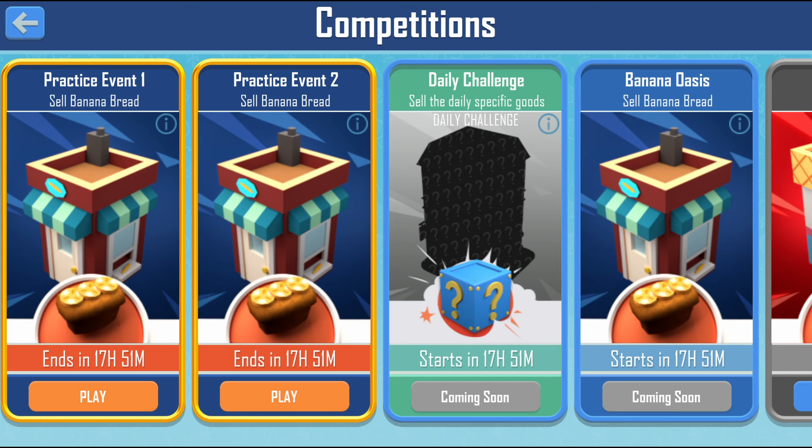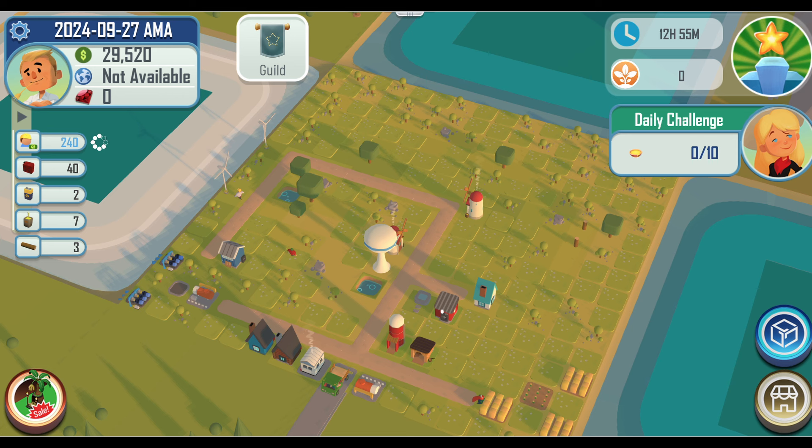Daily challenges will begin and reset daily at 17:00 UTC — the same time competition starts on Tuesday and ends on Friday. You can access the daily challenge event by going to the Events tab, clicking on the daily challenge mode, and entering it. It will be the one with the green colored card. Every day there will be a new challenge.